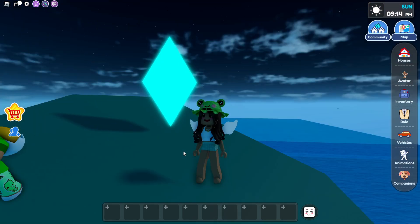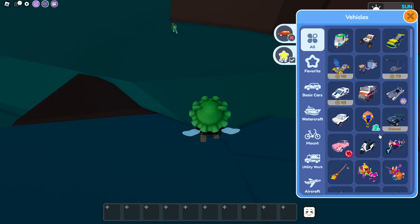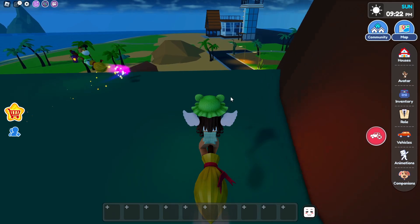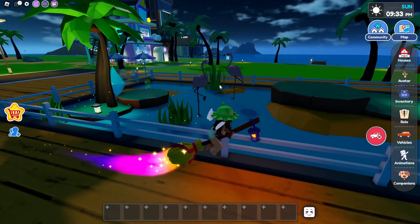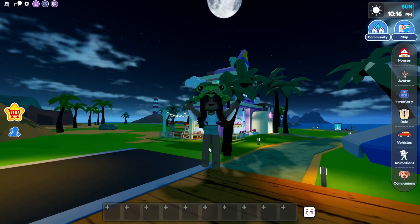Now we're going to go to the pond by the airport. We're going to show you guys where it is in case you guys are new to this. So let's grab a vehicle — I'm going to take my fastest one. You guys are going to pass the volcano and then go straight towards the airport. Right in front of the airport is the pond, and as you guys can see there's like huge flamingos right here. The third diamond is going to be right over here by the palm trees.